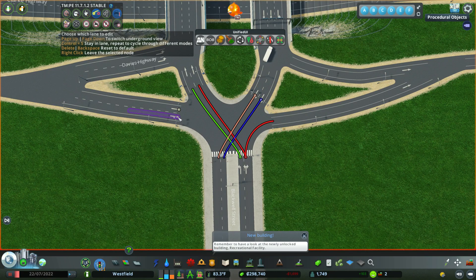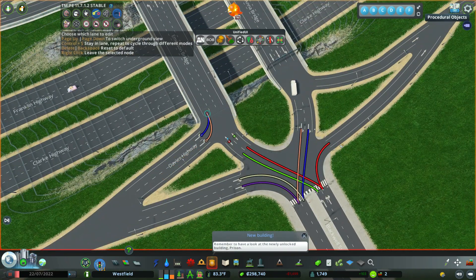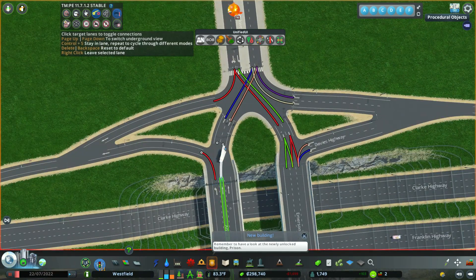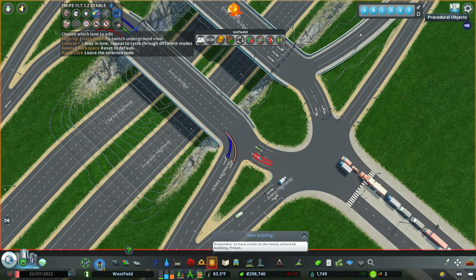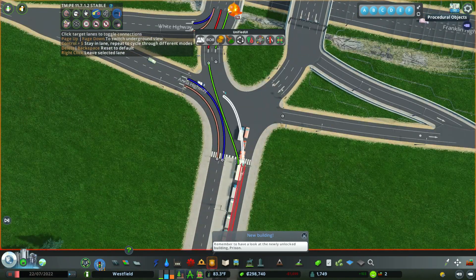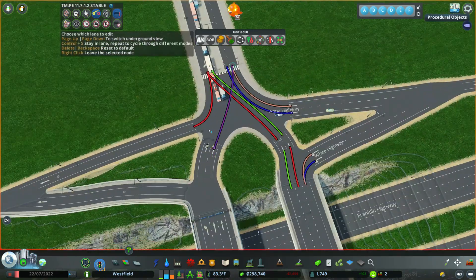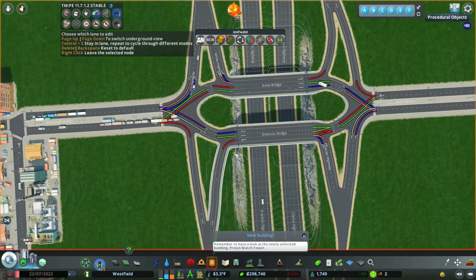Step number five is exactly why it's called a Diverging Diamond. Using the TMPE traffic manager, you're making sure that the lanes are switching spots. You can see on screen that they're weaving to different sides of the diverging diamond. That is why it's called a Diverging Diamond — we're creating lane management where the main lanes diverge to different sides of the intersection.